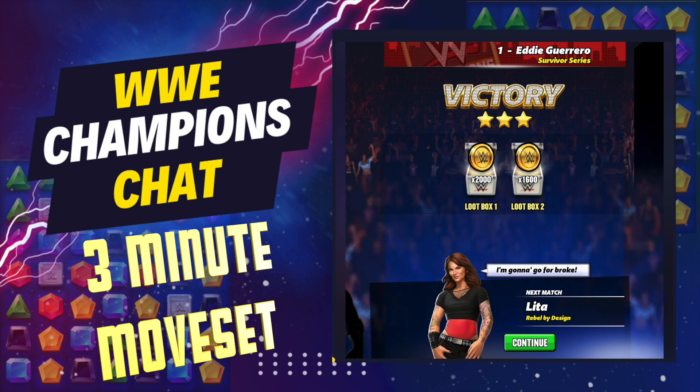If you have Hall of Fame Triple H and you grabbed that Piper's Plate when they had the max mess-up a while back, you are sitting pretty — just use him, melt everyone, and that's it. That is your three-minute move set on Hall of Fame Triple H. Be sure to like, share, and subscribe so you and others can find this helpful content, and we will see you next time.